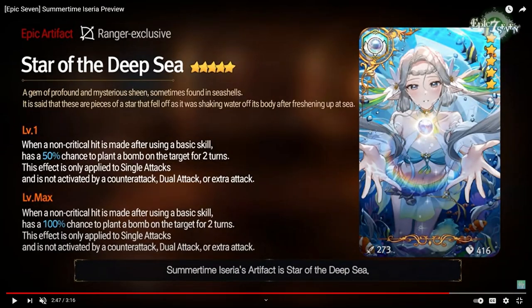Her artifact is a Ranger-exclusive 5-star artifact named Star of the Deep Sea. Basically, whenever you don't crit with your S1, you have up to 100% chance at max break to plant a bomb on the target for two turns. This works really well with Summertime Asteria's kit since her kit revolves around detonating bombs. It'll probably only be used on Summertime Asteria, as it only works on basic skills. If it worked on AoE it would be too broken, so I understand why it's limited to basic attacks. If you plan to use Summertime Asteria a lot, you want to pull this artifact — it synergizes really well with her kit.